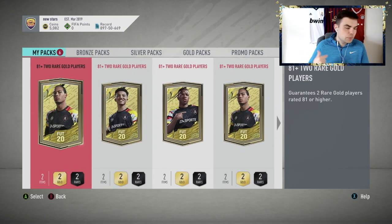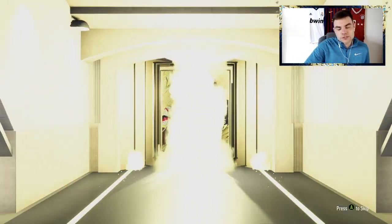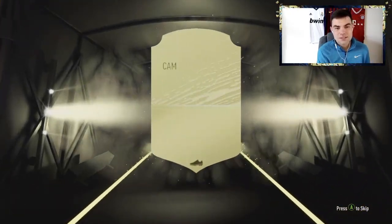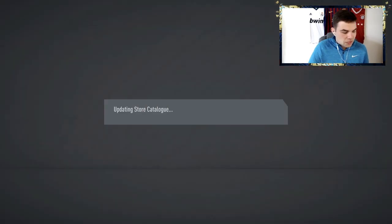I know Benzema's in packs, Ben Yedder — all these crazy cards in packs, we have to see a Team of the Season. That's a no-board — and that hurts to see because that's an 81-rated card. It's 82 — Giuliano. That is not good at all. Giuliano and a Milner.